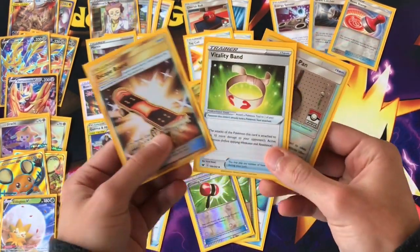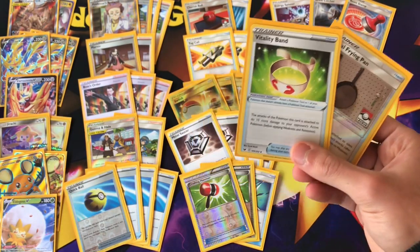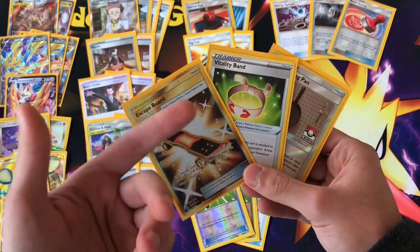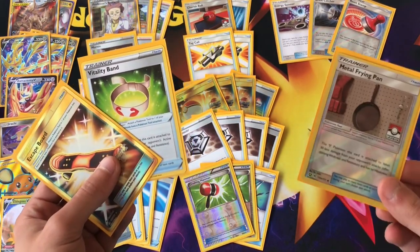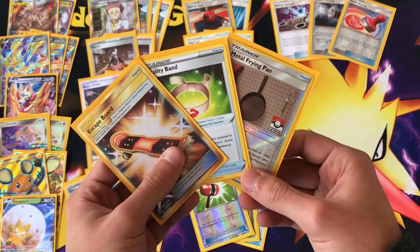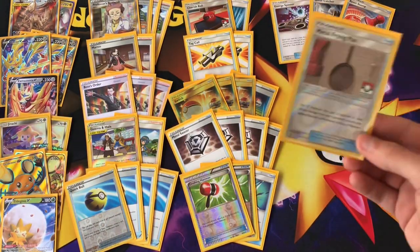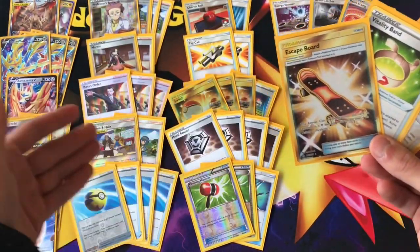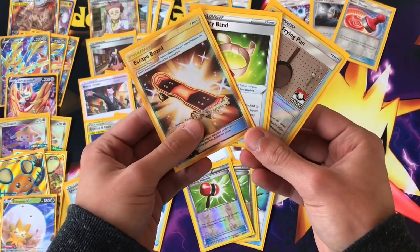Then our tool cards. Only one copy of Escape Board since we're running a small Jirachi package. Vitality Band lets us hit 270 — the magical number to one-shot tag teams. Tag teams will still be around; even though VMAXes have huge HP, tag teams are basic and easier to set up, so we'll still see Pikarom and Mewtwo. Vitality Band helps us out there. We're no longer relying on Shrine of Punishment — instead we're running a heavy count of Chaotic Swell. Chaotic Swell shuts down any stadium card from coming into play, which helps us more than ever. Then one Metal Frying Pan because Fire Decks might still be around — they might try to Welder. In the case of Baby Blacephalon, which is still strong, Metal Frying Pan means they'll need more energies to discard. We don't have Absol in the list — I'd love to include it, but we're going to see a lot of VMAXes anyway.